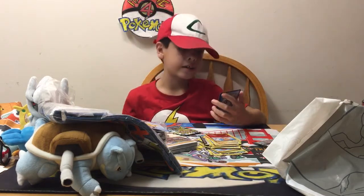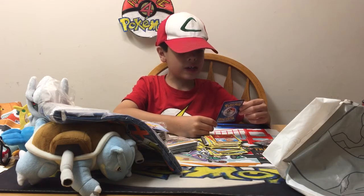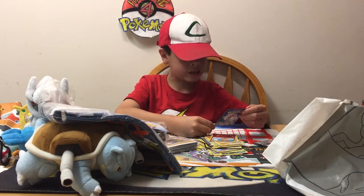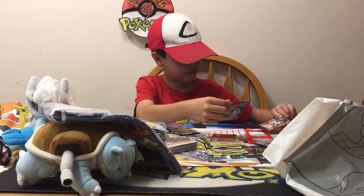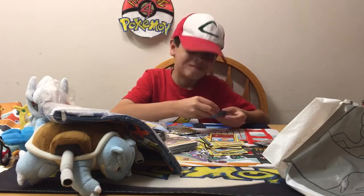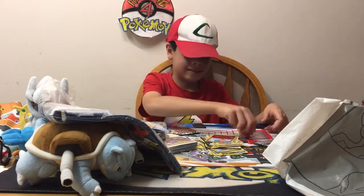The dual type is Fairy and Psychic. It's a nice-looking art. The attack is Desperate Ray — 110 plus. Discard as many of your benched Pokemon as you like. This attack does 10 more damage for each benched Pokemon you discard this way. So that's pretty good. Here's the art.